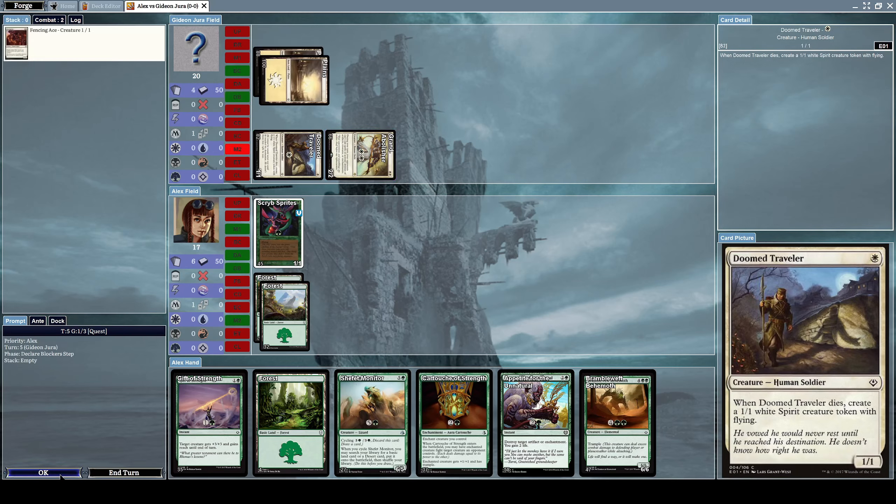Let's see if we can defeat him. I kind of want to use Cartouche of Strength — the enchanted creature may fight a creature an opponent controls. I'll use this. Let's destroy the creature that has double strike. Actually, does it really matter? Double strike is really useful, but let's just remove it. I think this is acceptable.